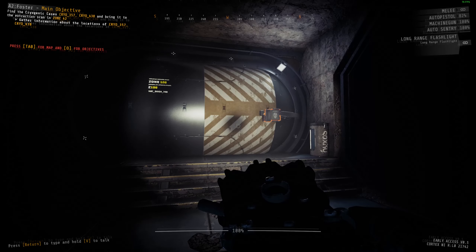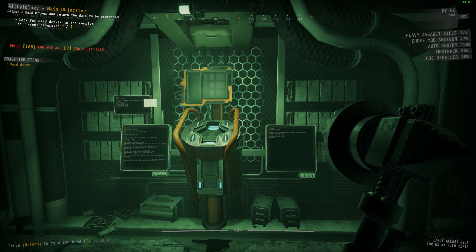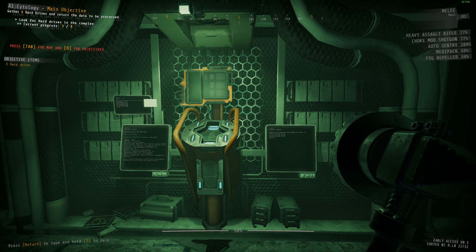Here is what at least one model of the bulkheads looks like — it's actually on the promo image for the new rundown. And here is the bulkhead hub, where you insert a key found in the level that'll allow you to unlock one or another bulkhead depending on the difficulty level and if you're going for optional objectives.